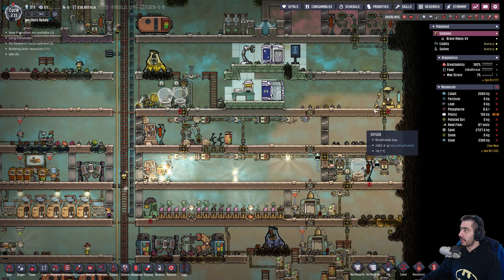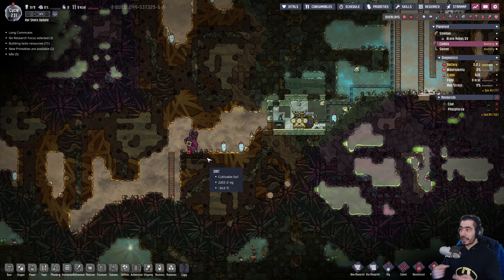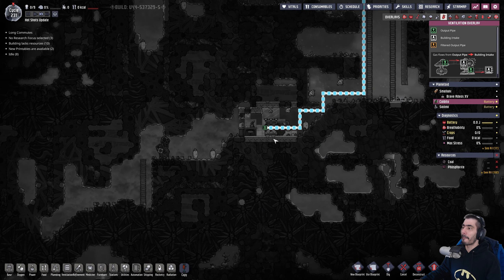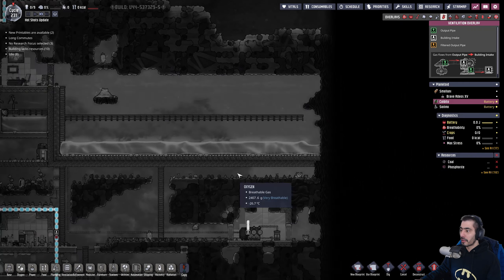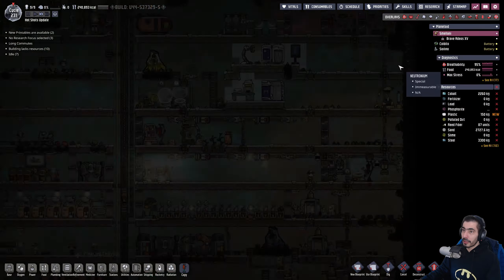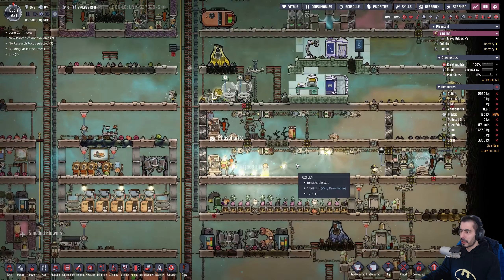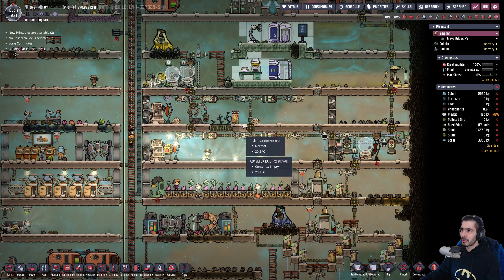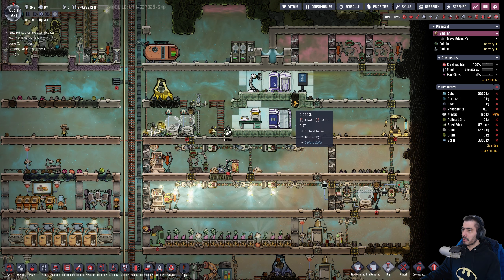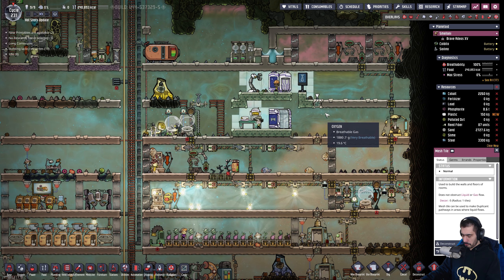Another thing I need to do is refrigerate this hydrogen that we have here, because we do have a lot of hydrogen here. I need to cool it down and then deliver it somehow. We're accepting oxygen but we are not sending anything out, and that needs to be done. I remember — I need to find a way to make glass.